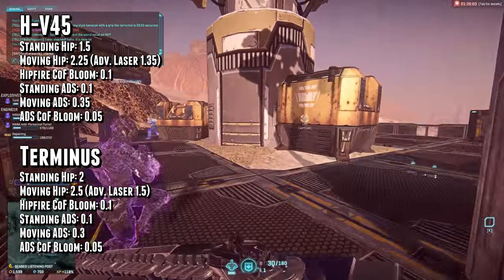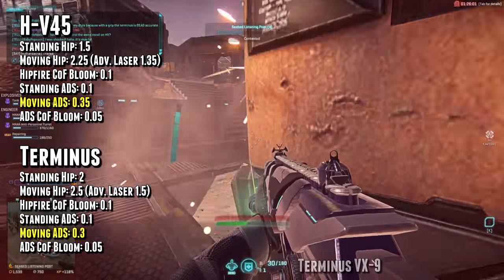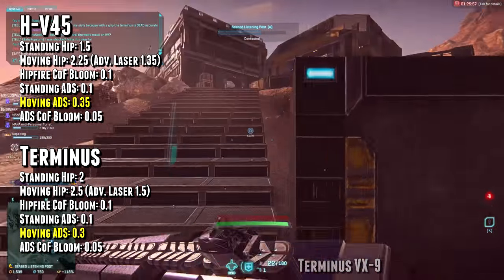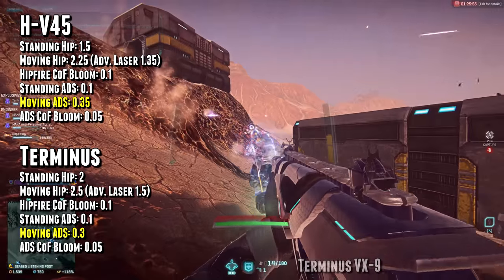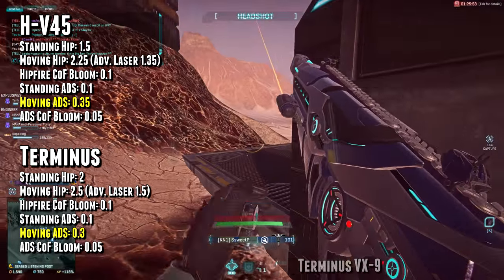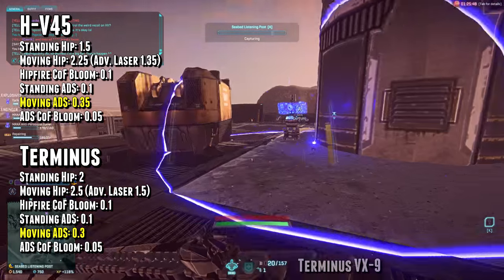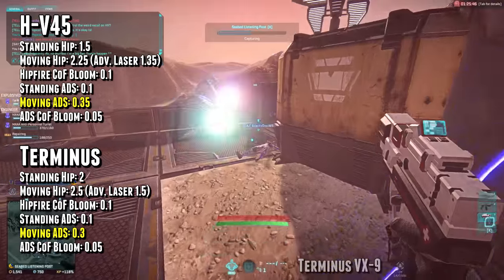On the other side of the coin, the Terminus has 0.3 moving aim-down-sights cone of fire, while the moving aim-down-sights cone of fire for the HV45 is 0.35. That 0.05 degree difference between the two weapons is actually pretty significant when it comes to aiming down sights, and it's something that increases the skill ceiling and makes the Terminus more valuable.